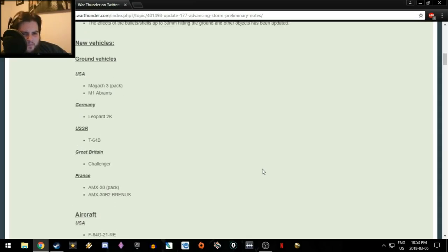New vehicles include: the Magach 3 as a pack vehicle, M1 Abrams, Leopard 2K, T64B, Challenger, AMX-30, AMX-30 B2, and Brenus. The Magach 3 is a solid pack premium at 7.7 — I think it's fine there. It is pretty much an upgraded version of the 7.7 vehicles in the tech tree, and even though it's slightly upgraded compared to the M60, it has its disadvantages too, so 7.7 makes sense.